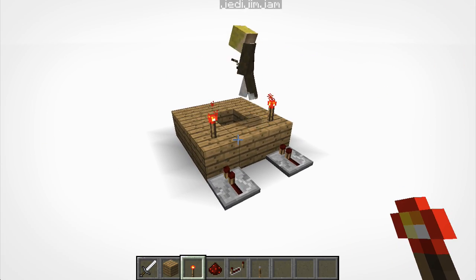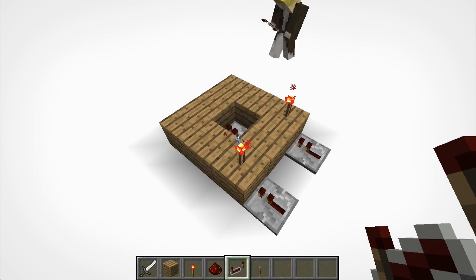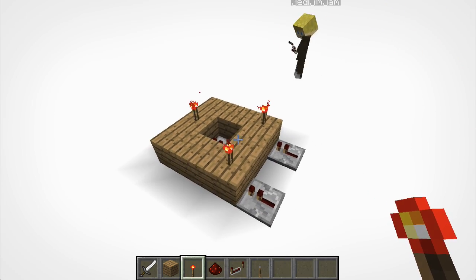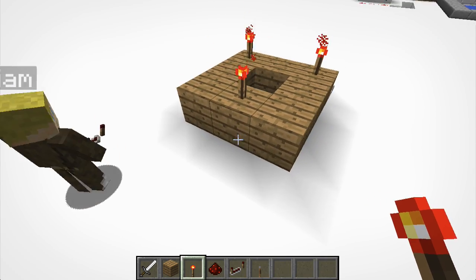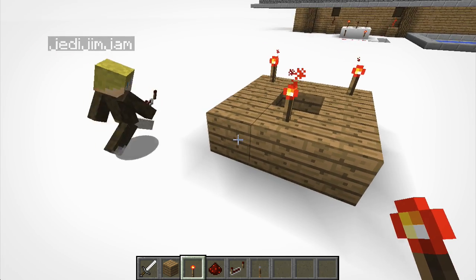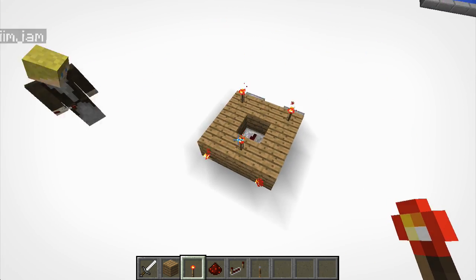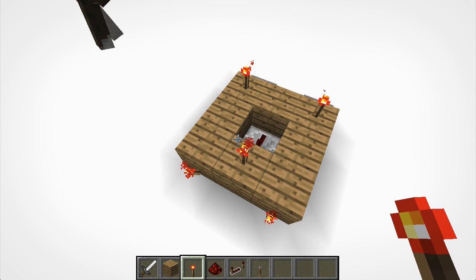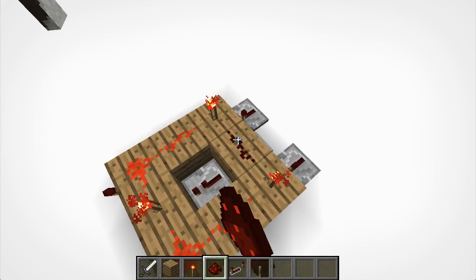Now put a repeater in the middle block facing away. And then put a redstone torch just next to that on the block. So it's all in a triangle. On each side over here, I want you to put two redstone torches, one on each side, just like where you put the repeaters before but on the actual block. Now everywhere on this ring where there isn't a torch, put some redstone dust.